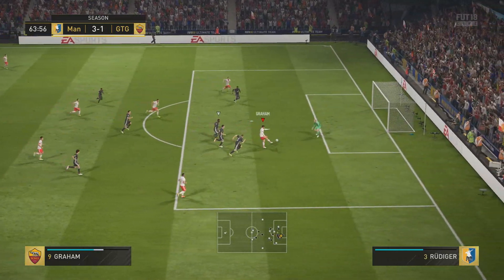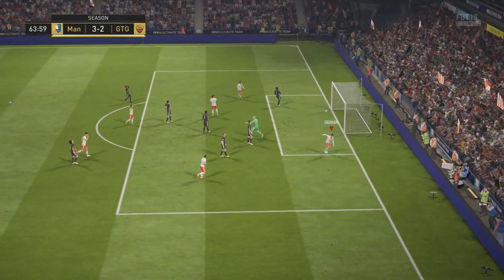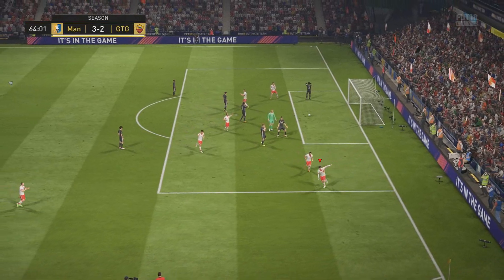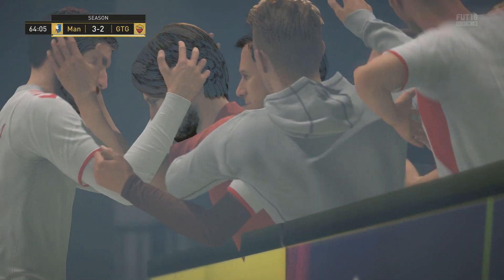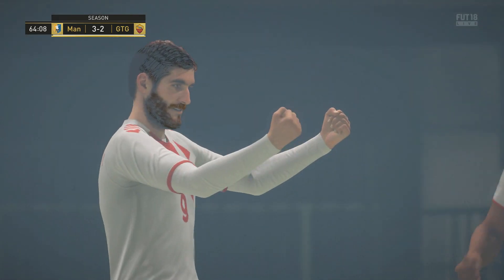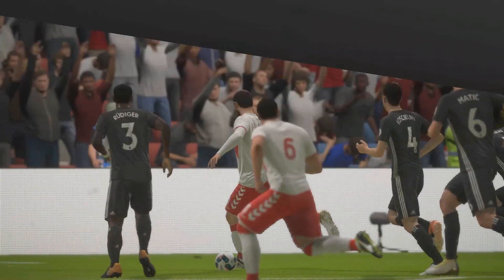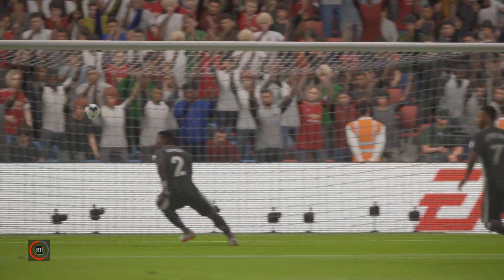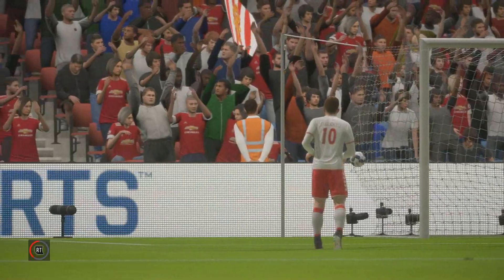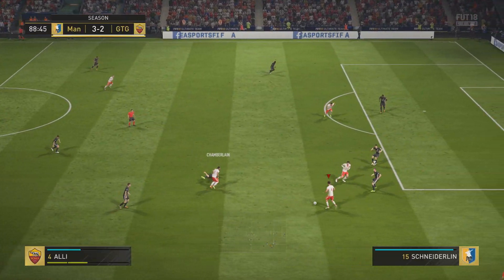Cazorla plays through Danny Graham - and I'm slagging him off, but he did get me almost back in the game. 63 minutes gone, Graham on the score sheet, celebrates with the fans. That is true love between Danny Graham and the front row. A great finish from Graham - in certain situations, even Danny Graham can score goals from any area. We've seen that last episode, he scored some bangers.